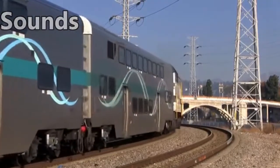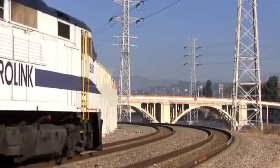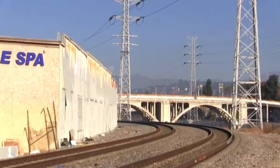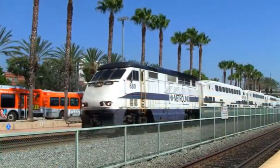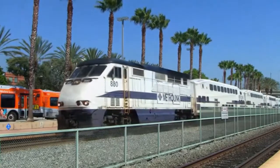For the newer gen Metrolink trains, they will need a custom horn. Luckily, they both use the same bell as the MP36PH-3C on Peninsula Corridor. The newer gen Metrolink trains use a Nathan K2 horn.